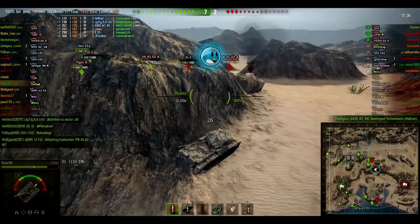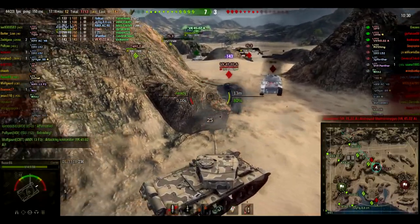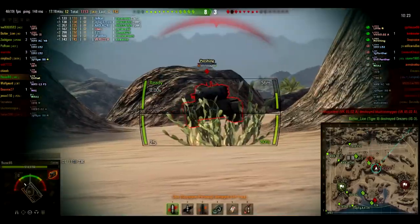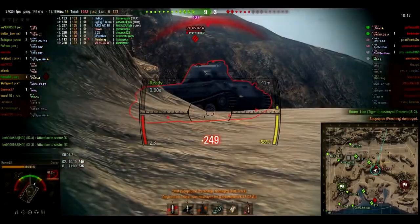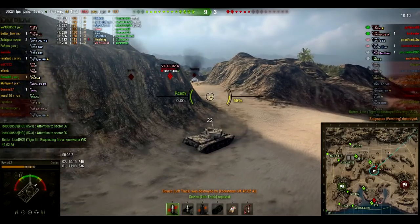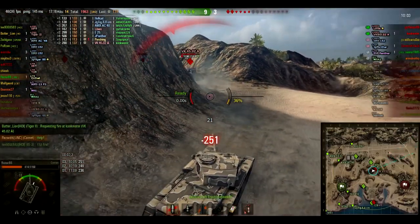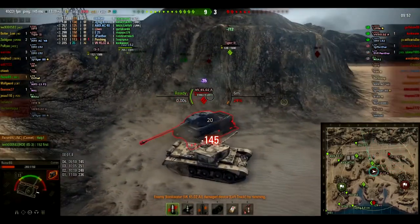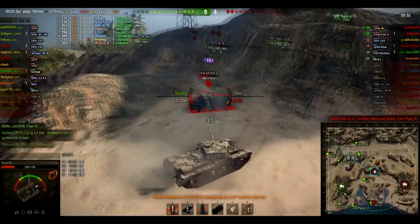This is a derpy moment — we are proxy spotted by the VK, but I haven't noticed the Hellcat is dead until a few seconds later. Now we have free shots on the VK, but another tank comes in to help him. We aim at his lower glacis — that was a lucky shot. The VK apparently has very good gun depression, which I did not expect. His armor is 120mm, and it's 120mm on the lower glacis as well, so with the penetration we have it's very hard to pen. I get rammed by him, which takes out his tracks. He misses his shot and I just keep pummeling him on the sides.